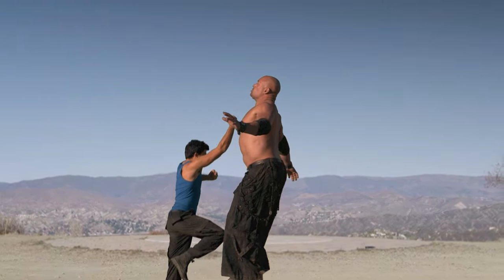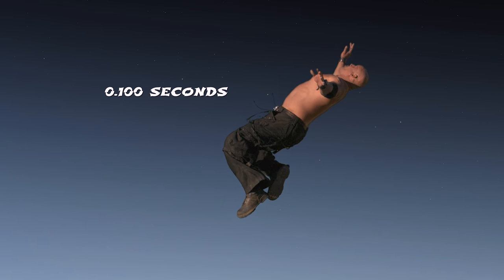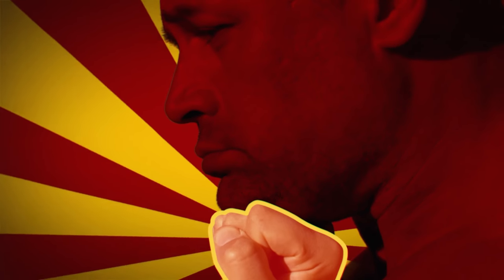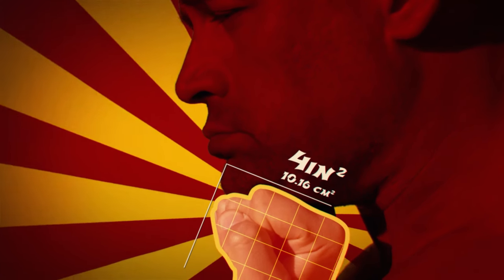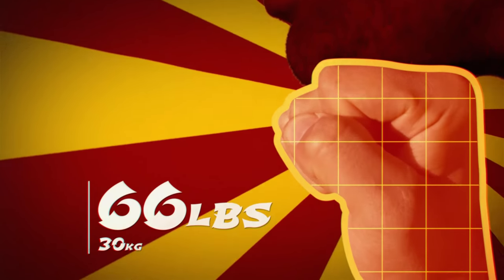After being hit with the Shoryuken, Zangief accelerates upwards incredibly quickly, over about 0.1 seconds. If we use the average surface area of an adult male's fist, that gives us 4 inches square. Applying that, we can calculate that Ken would be delivering 66 pounds per square inch.